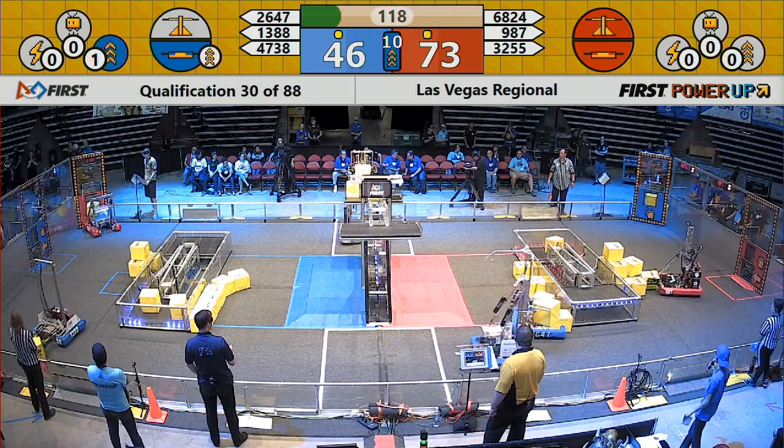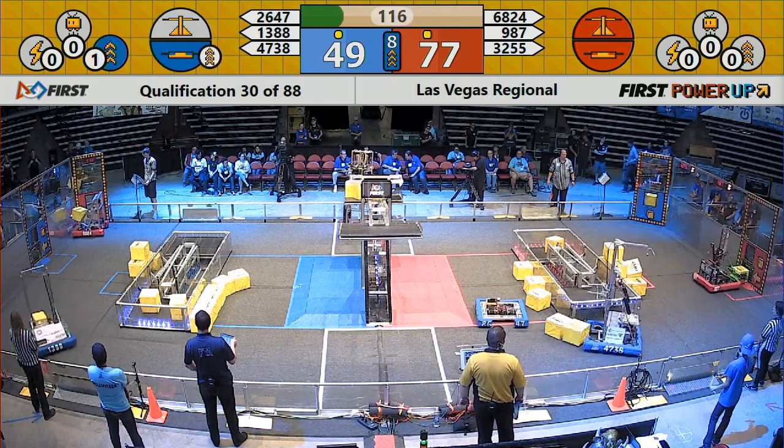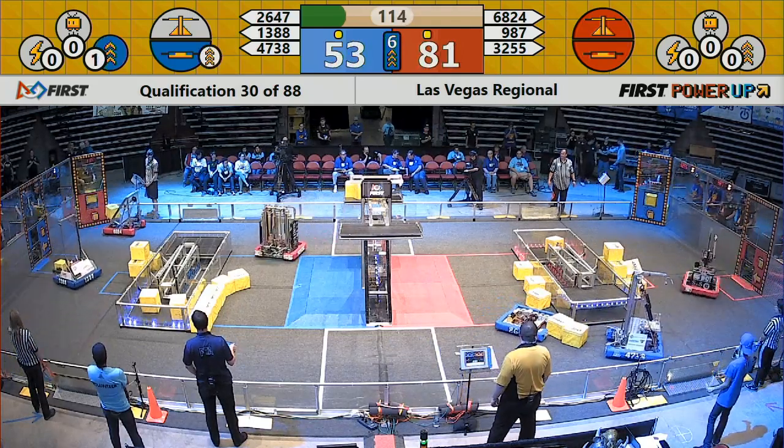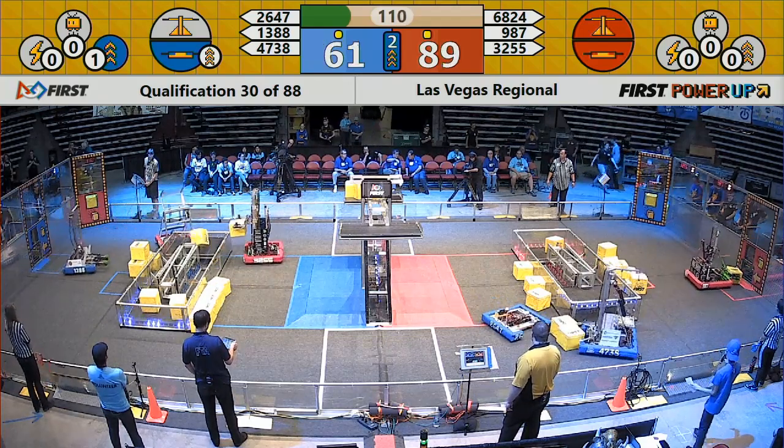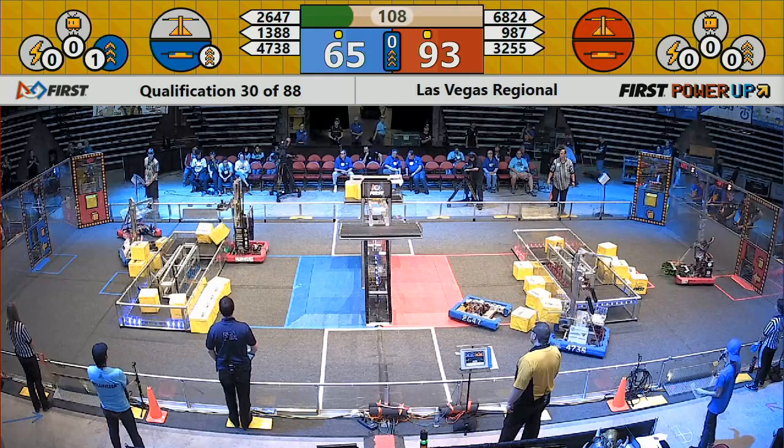Big shots over here in their home zone. 987 puts one cube into the vault, two cubes into the vault. Do we see a third cube into the vault? That's a third cube in for the Red Alliance.